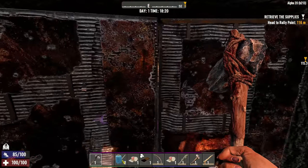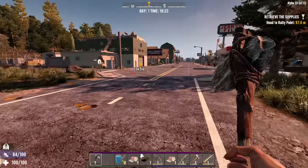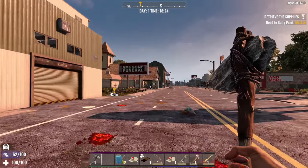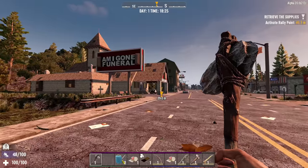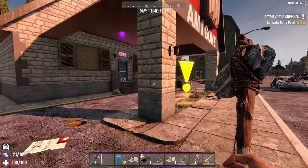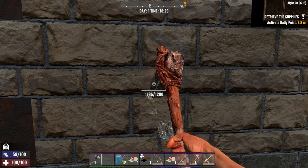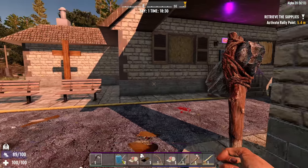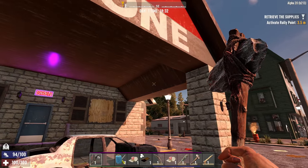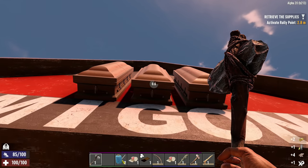They've actually redone all of the city POIs. Oh, there it is right there - the Am I Gone Funeral Home! What have they done to you? It definitely looks like it's been retextured - I think this is a brand new texture right here. We're looking at a brand new texture - oh that's sick, this place looks so nice done up like that. It's 18:32 - I don't think we actually have time to completely do the quest, but you know what, let's do it!